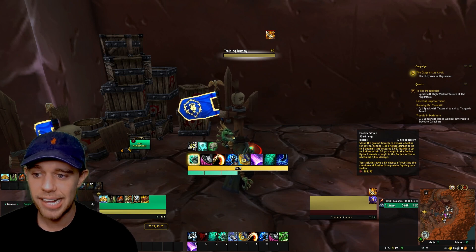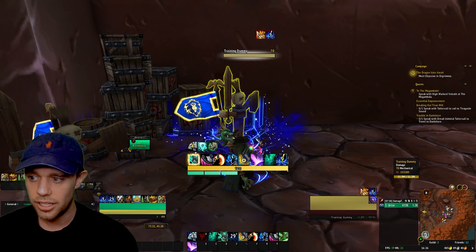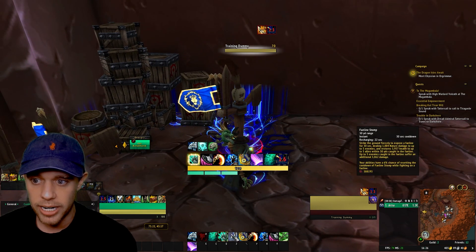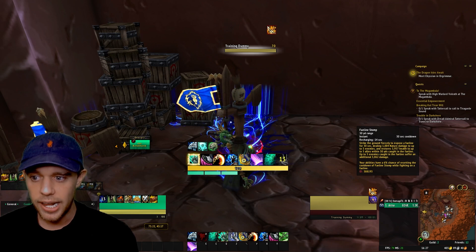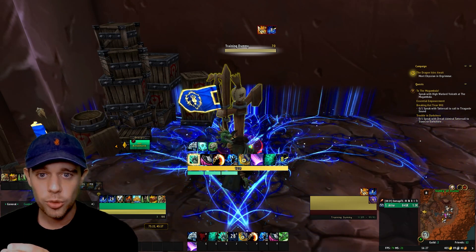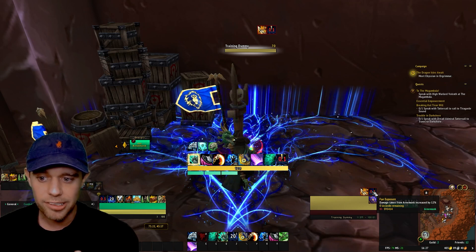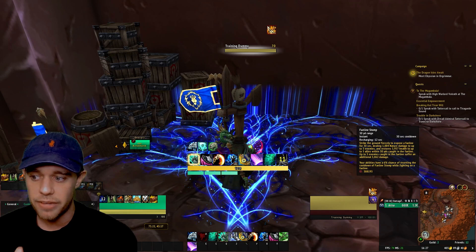Next up on our list is Faeline Stomp — this is absolutely stunning. Your abilities have a 6% chance of resetting the cooldown of Faeline Stomp while you're fighting on a faeline. It strikes the ground, causes damage, restores health to allies in the area, and up to five enemies caught in it suffer damage. Importantly, this applies a debuff called Fey Exposure — from the talent Faeline Harmony — which increases damage taken from you by 12%. You should only use Faeline Stomp if your enemies do not already have that debuff on them.